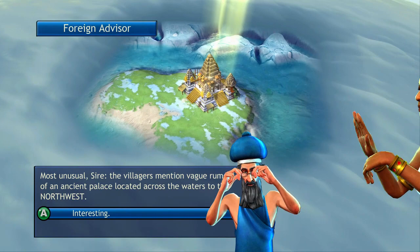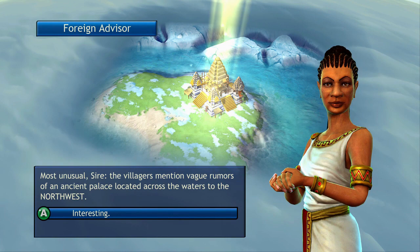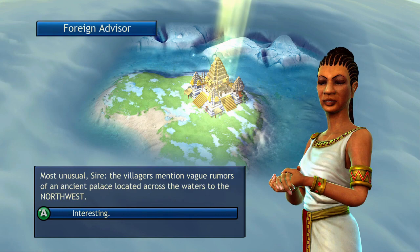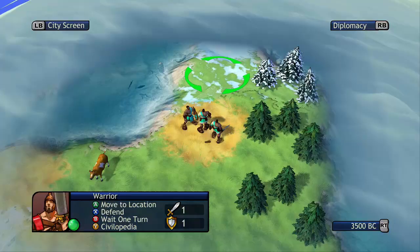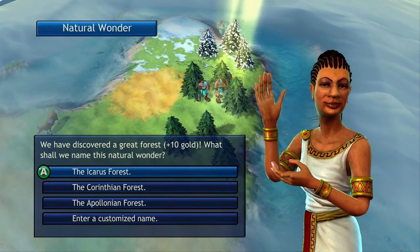As you can see, they also showed us where this ancient palace is located. They always give you a really good bonus when you find them. Make sure that whenever one is revealed, you try your best to get there. Don't devote all of your resources to getting to it, but if you are able to get there before anybody else, it gives you a benefit. And when you're walking around, sometimes you will run into a location where it'll ask you to name the place. We discovered a forest, so we get some gold, and you can name it whatever you want.